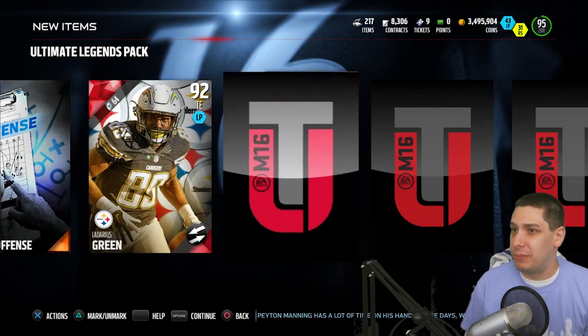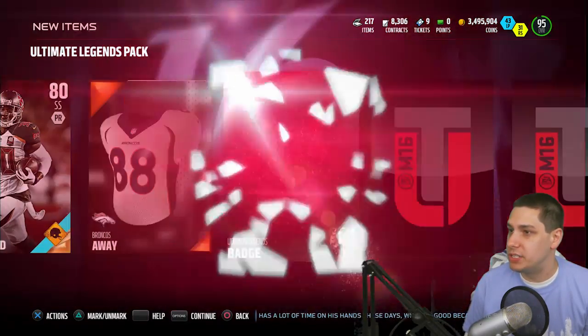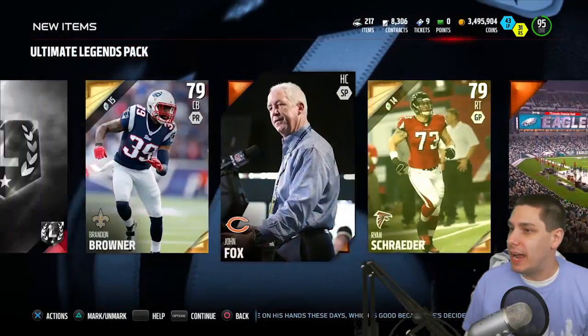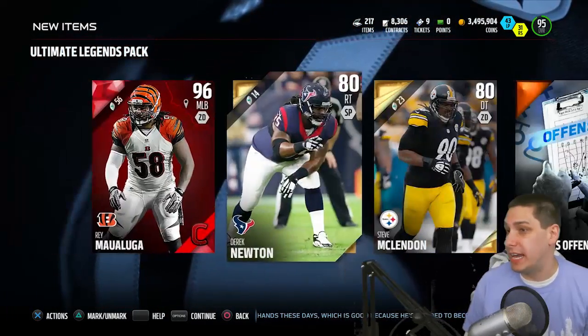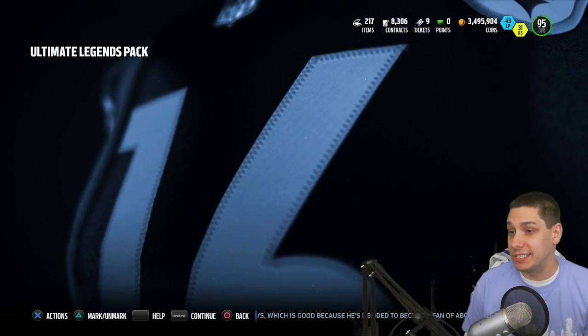Nice pulls in this pack. This Ultimate Legend pack is looking pretty good. We still have the Ultimate Legend item to open — and it's a badge. That's all right. Two decent pulls, two guys who could potentially start for my team. Not bad.